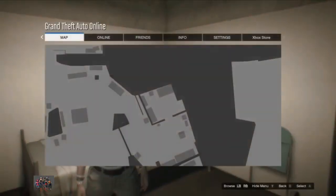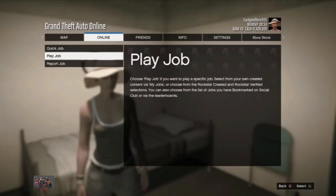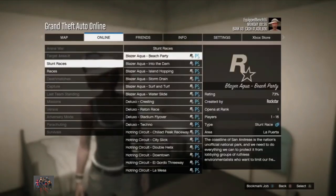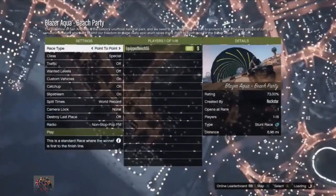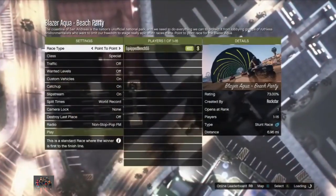My friend is in a solo session. From here your friend needs to go online, go to jobs, and start a stunt race. He simply needs to go ahead and start a stunt race and from here he needs to wait on that screen.